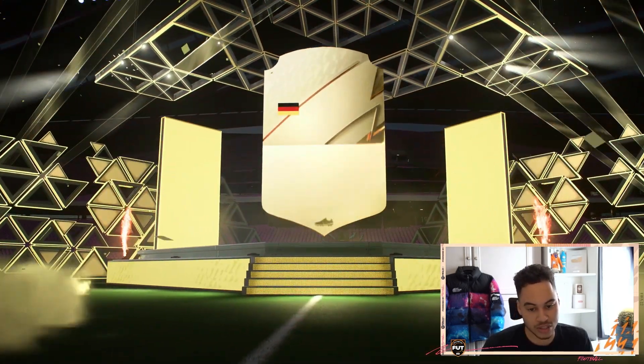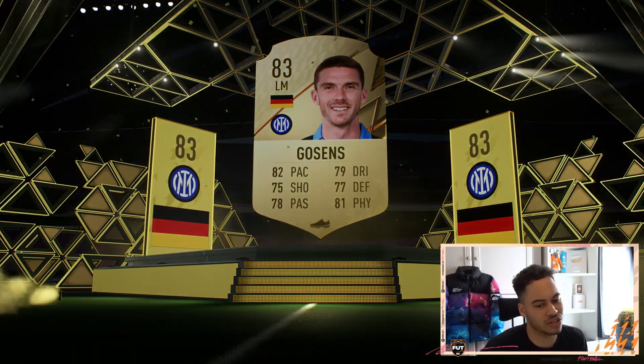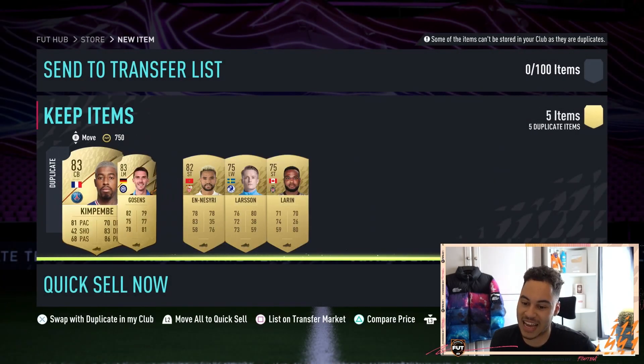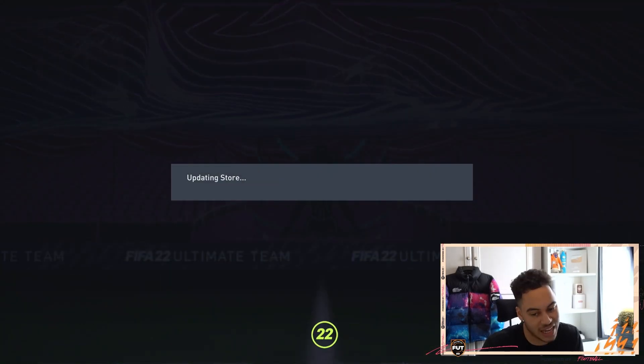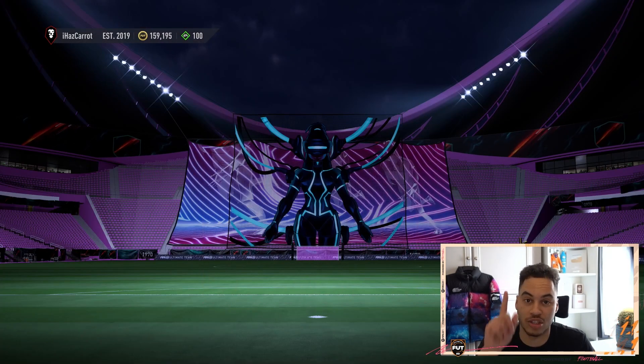We get an 83 left mid German — that's Gozen, not too bad. Anybody else in the pack? Kabembe — that's actually decent. Two 83s, they're all duplicates but they can go straight onto the market, so I'll take it. Let me know what you got if you opened it, and I'll have a video on the other challenge coming shortly.